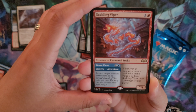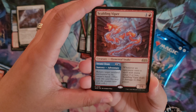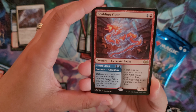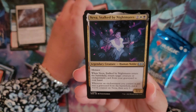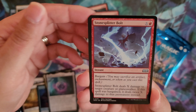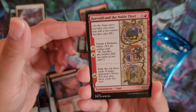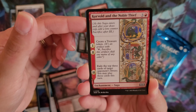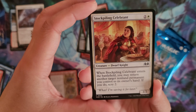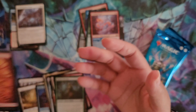Scalding Viper is one and a red. The adventure side lets you return target non-land permanent to its owner's hand at sorcery speed. And then your Elemental Snake — whenever an opponent casts a spell with mana value three or less, the Viper deals one damage to that player. It is a 2/1. We've got Stalked by Nightmares, Tempting Apple — so pretty — Stone Splitter Bolt, Callous Sellsword, Kovald and the Noble Thief. That got played against me in draft and my stuff got taken and used against me. Stormcalling Celebrant, Mine Cart Daredevil, Verdant Outrider, and a Full Art Mountain.